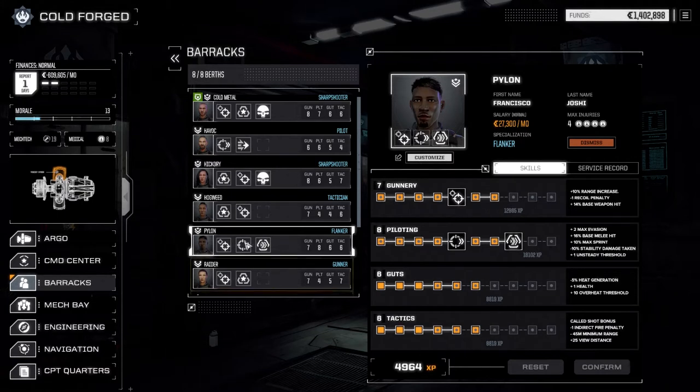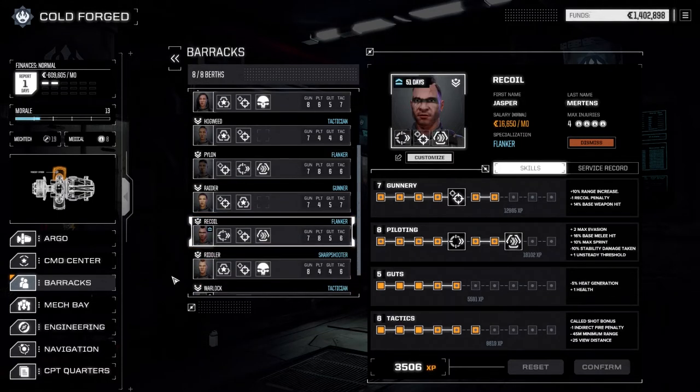Pylon still has some points but we can't do much with them, and Recoil is the same thing — no big deal. Okay, so I've already chosen the contract we're going to do today.